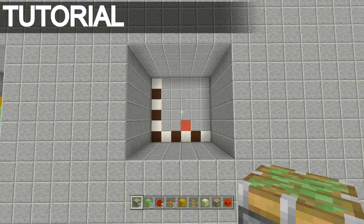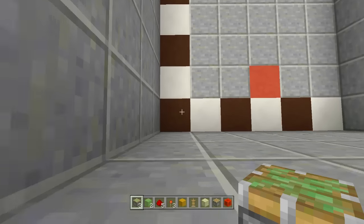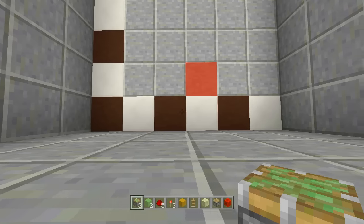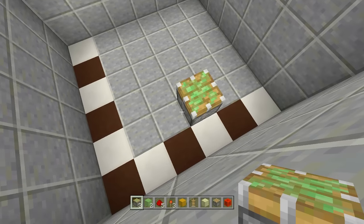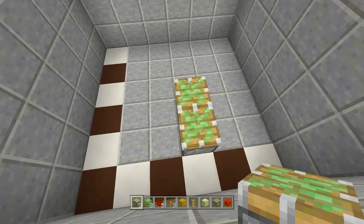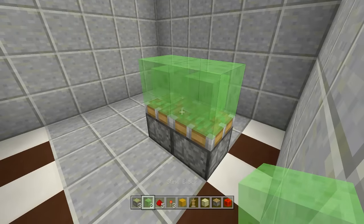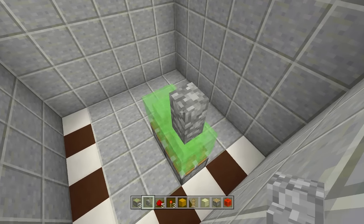Once you have your six-by-six spacing dug down six blocks and gathered up all your resources, come to the red stained clay block - that's the exact spot where the armor stand is going to be falling into the quicksand. Count over to the bottom left-hand corner - count over four blocks: one, two, three, four - then count up one and place a sticky piston here facing upwards. Next place another sticky piston right above it facing upwards as well. Take out your slime blocks and place both slime blocks on top of those sticky pistons.